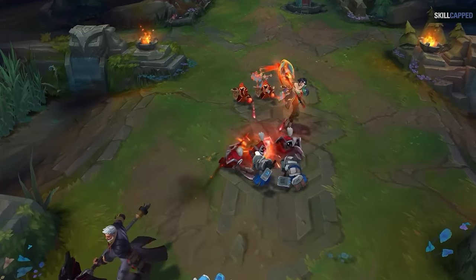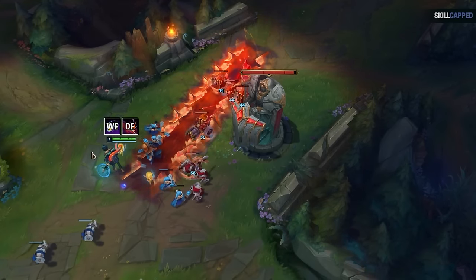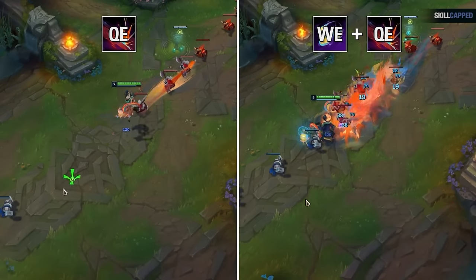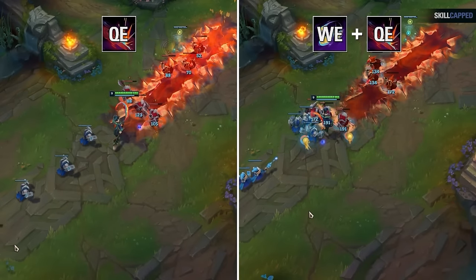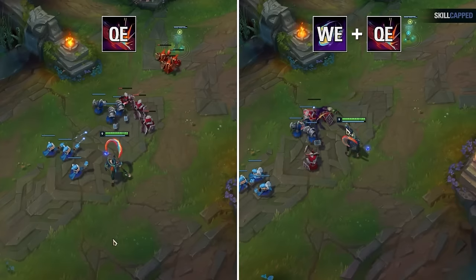We'll teach the alternative uses later in this guide. Also be aware that your WE bonus damage will apply to all minions hit by your spells. So if you're level 9 and use QE but it doesn't clear casters with one spell, it's most likely because you didn't use WE for the bonus damage first.